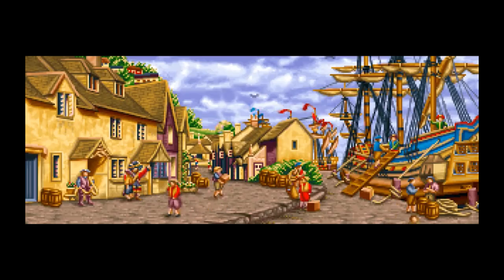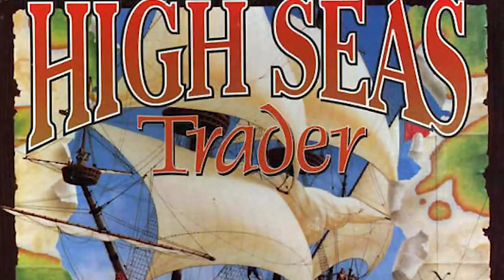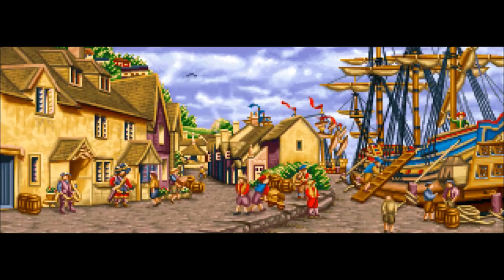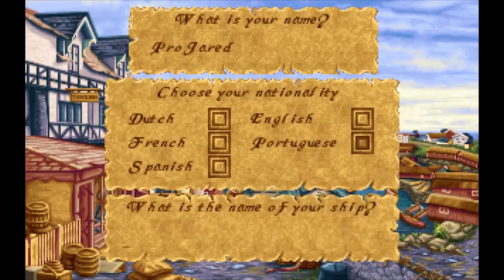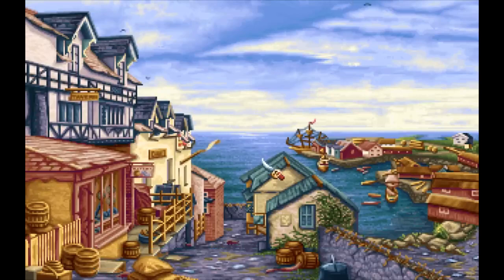The game starts out by letting you know exactly how mid-90s it is by having badass 3D text. This doesn't even look anything like the actual logo — they just wanted to show off. The year is 1650 and you play as the captain of a merchant boat. Of course, I get to name my ship. Being Portuguese, I started off in the probably great city of Lisbon.